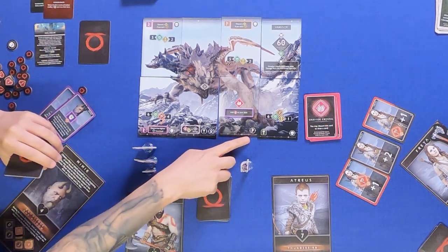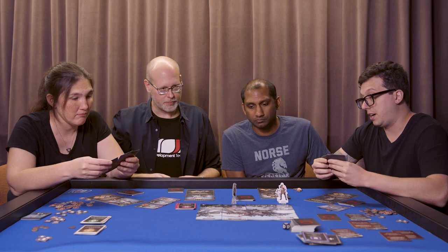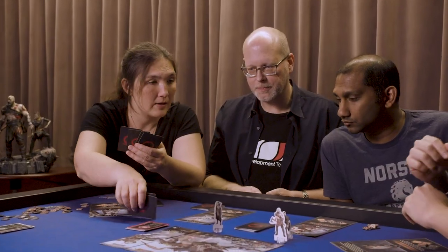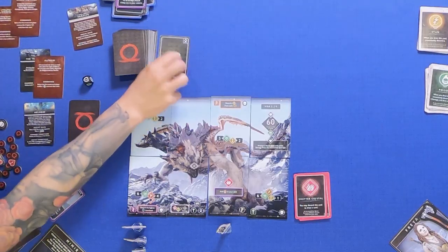Now if this rune appears, the claw goes back. I think you guys found how we get Shadow Crystals — getting under its claws. That's all I can do.